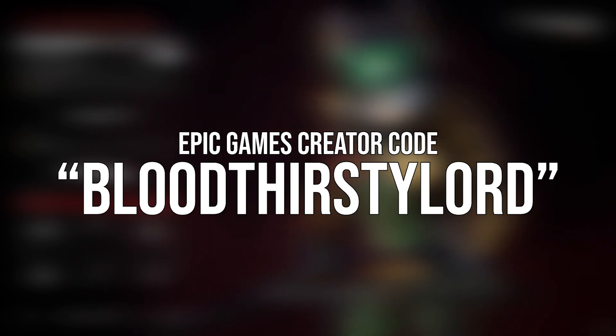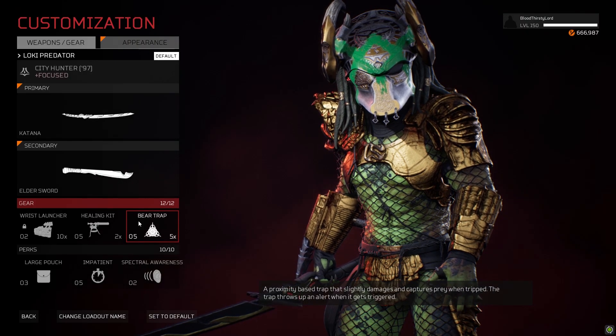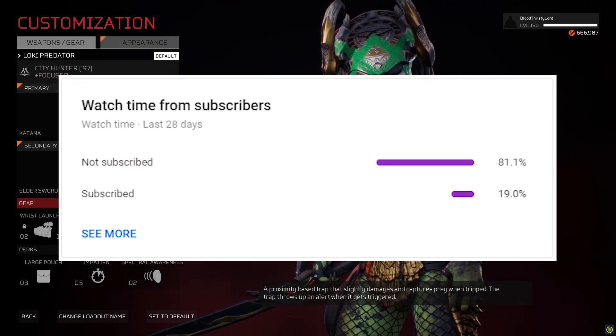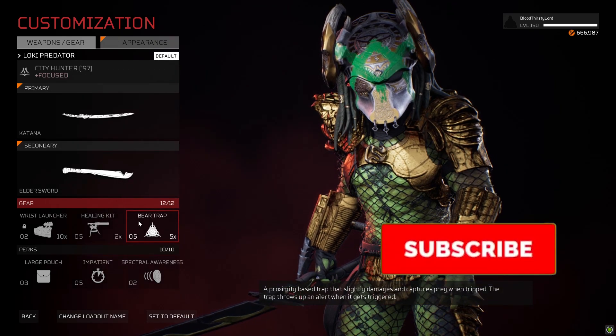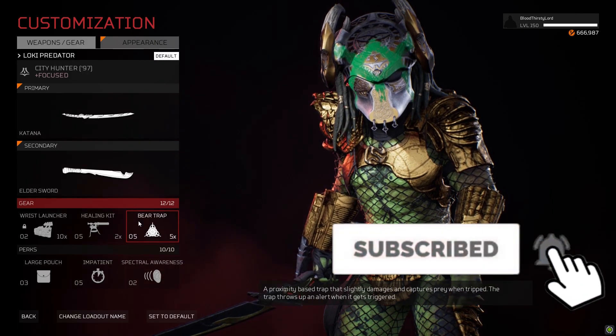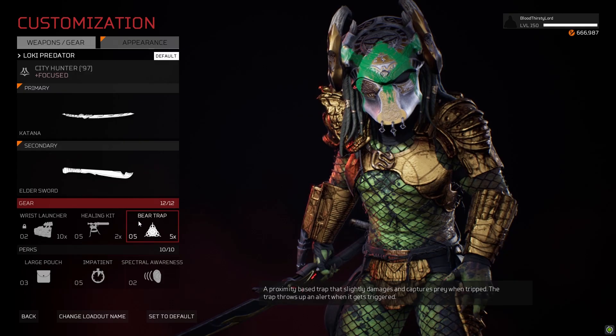You mates can support us on the Epic Games Store by using our creator code BloodthirstyLord to purchase any games or DLC — more info in the description below. Before we get into this video, there's only a small percentage of mates who watch the video that aren't actually subscribed. Leave a like, show support, click the subscribe button, and press that join button to become a member of the channel.